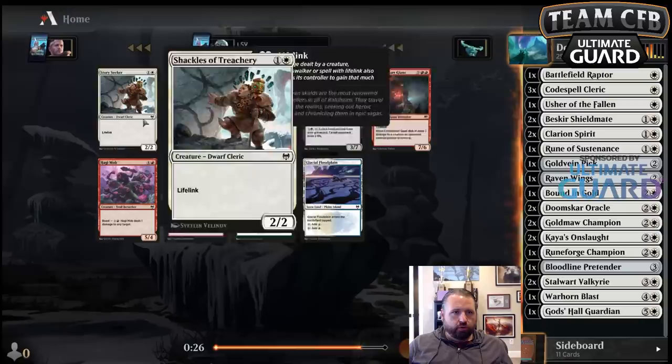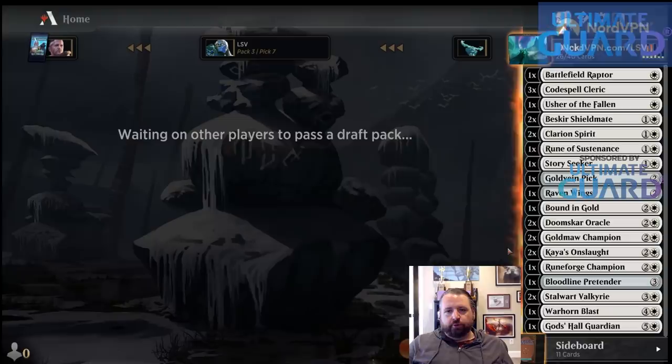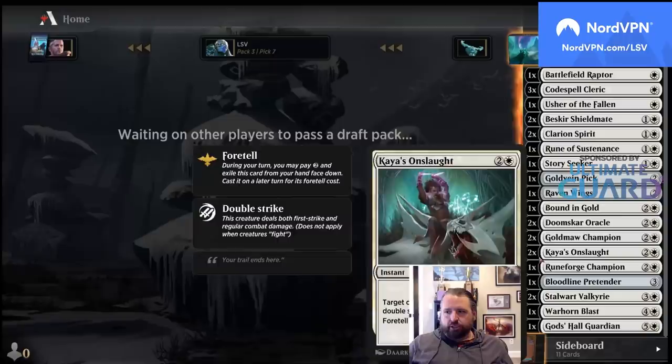I'll take a Story Seeker. I'd rather play Mono White — look at this deck, I can just play 15-land Mono White and not have to worry about color screw. I'll just have all gas and all Plains, so I don't need to play Mountains or anything.